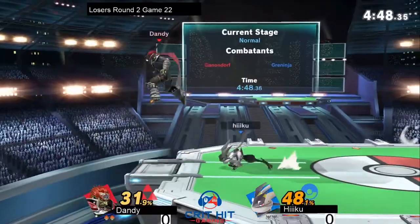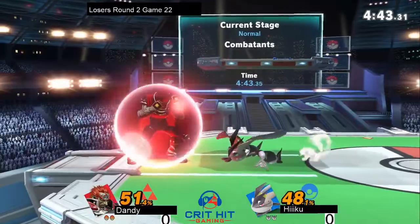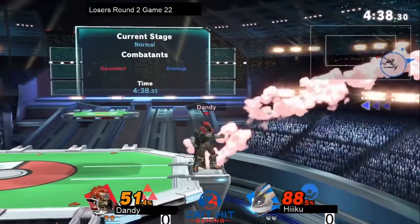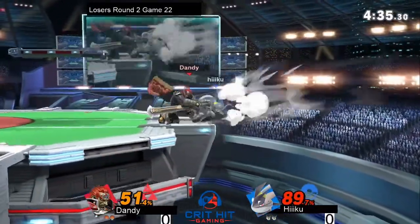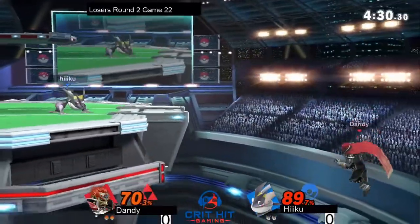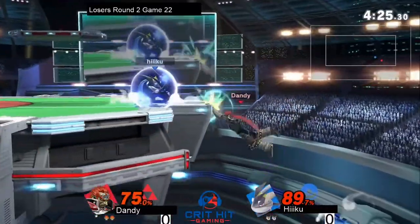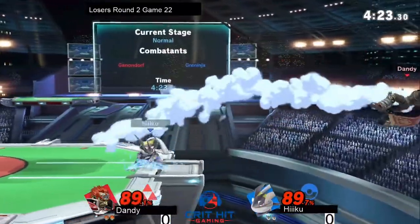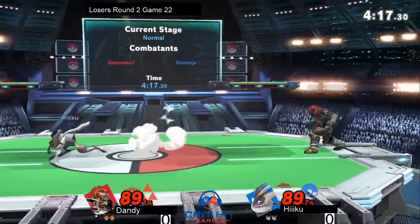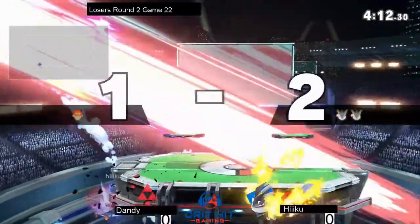Dandy really getting antsy with these smash attacks — definitely want to see him being more careful. One thing I noticed he doesn't do that a couple other good Ganondorfs that I've played do: he doesn't use up B that much. It's such a good command grab — it does a lot of damage, a lot of knockback. You can catch recoveries with it since it has a large grab range. Even out of shield, it can be a pretty good option for punishing things.